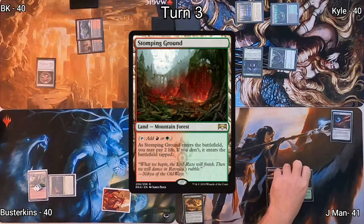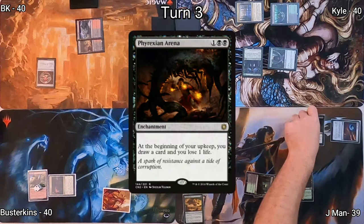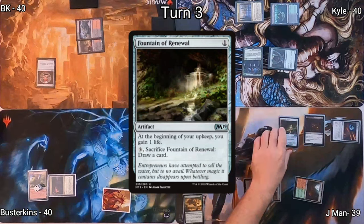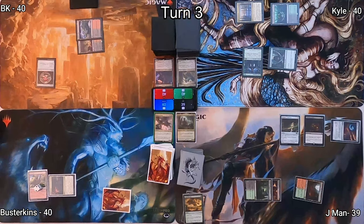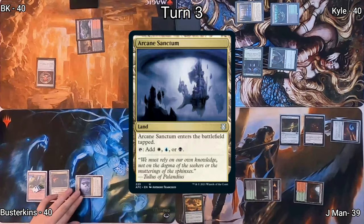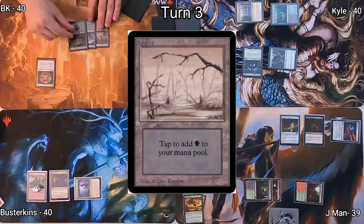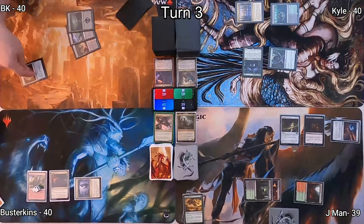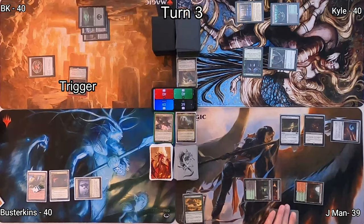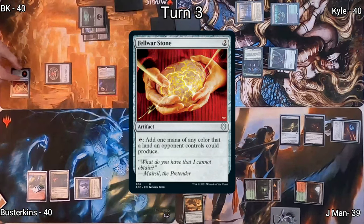For J-Man, he plays a Stomping Ground as his land, paying two to have it untapped. He then casts Phyrexian Arena, enabling future draws on his upkeep. He casts Fountain of Renewal, gaining life on his upkeep, and passes to Busterkins. He plays an Arcane Sanctum, which enters tapped. Over to me, I draw and drop a Swamp, then cast my Commander, Prosper Tomebound. On my end step, I trigger and exile a card — in this case, Fel War Stone.